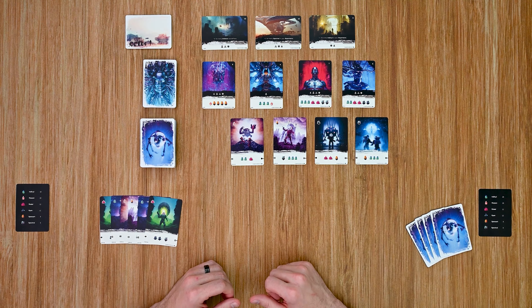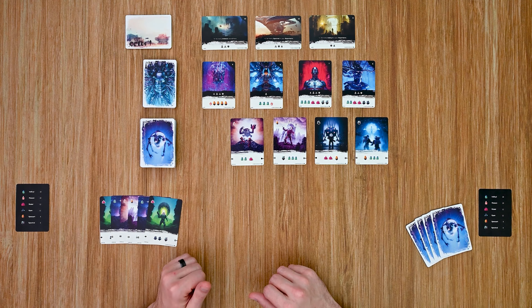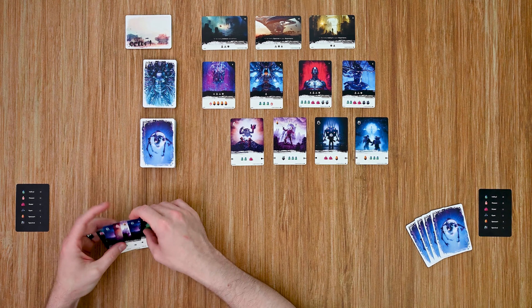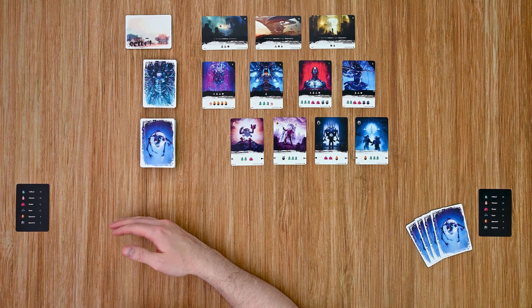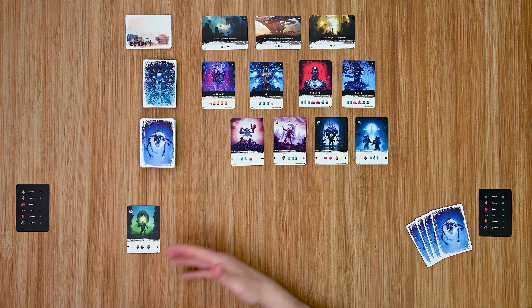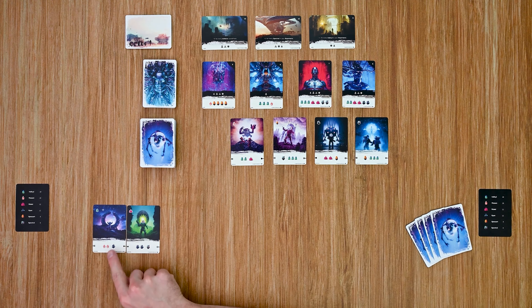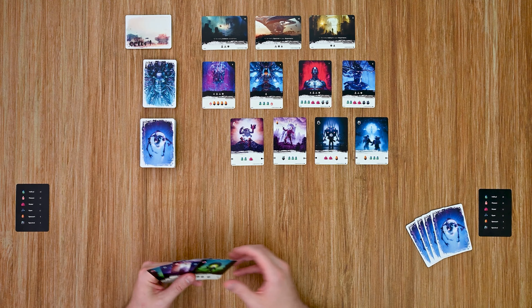It then moves into the action phase. During the action phase, the player can only choose to perform one action from a selection of five: upgrade, trade, earn, harvest, or pass. The first one, upgrade, allows you to play a card from your hand down into your area to either add to an existing engine or start a new engine. For example, a player could build one card to start an engine, and then on a later turn play another card with the same matching icon to connect them together.